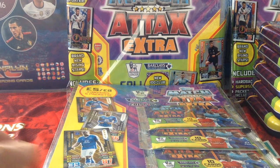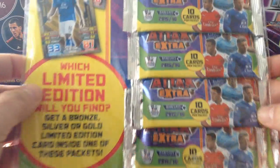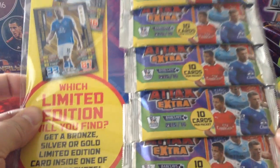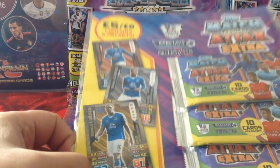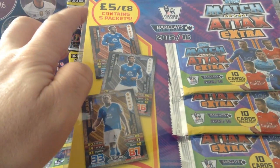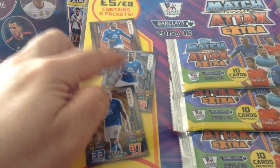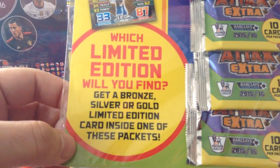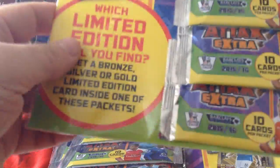Today I'm gonna be doing something similar but with the multi-packs. We got five packets of ten cards and the limited edition, as you can see, is Romeo Lukaku from Everton — bronze, silver and gold — and it says here that you can get one of these in the packets. All right, so we're gonna open them and see what we're gonna get.